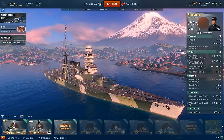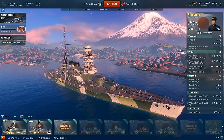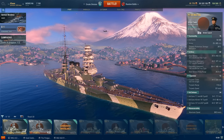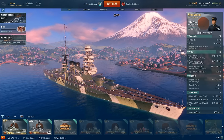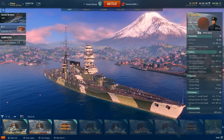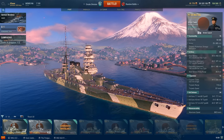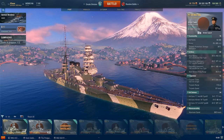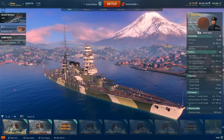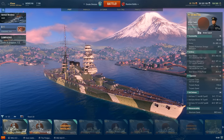Hello everybody and welcome back to another ship review episode. Today we are looking at this premium tier 6 Japanese battleship, the Mutsu — Nagato's younger sister. She appears a whole tier lower at tier 6, packing 410mm guns, which is a new one, although she is not using the same shells as the Nagato. How does she perform? I will hopefully let you know in this video.